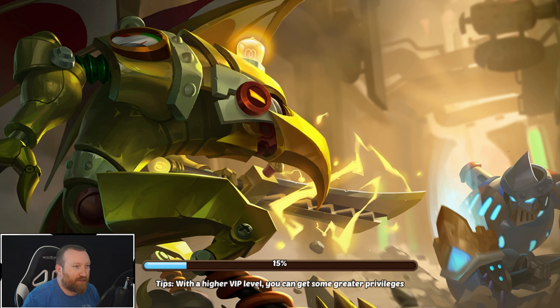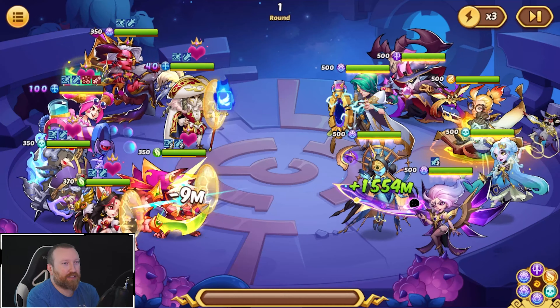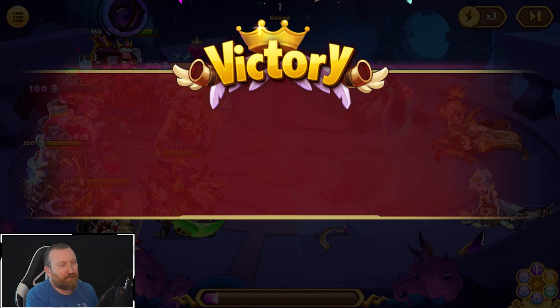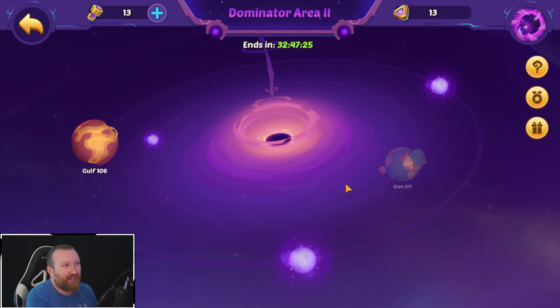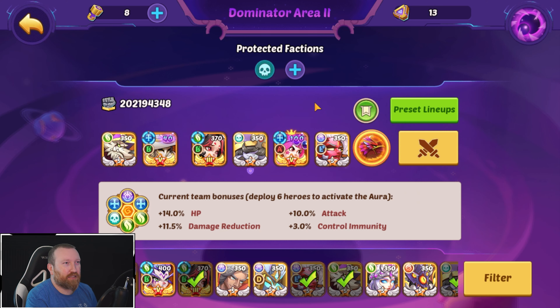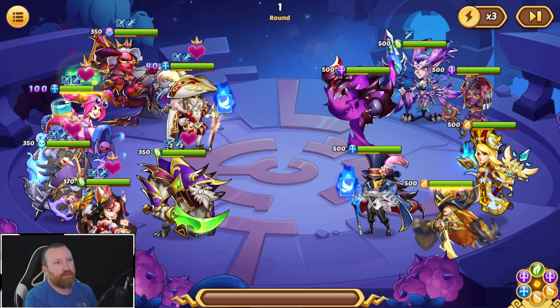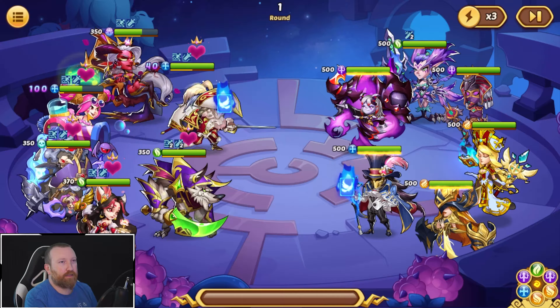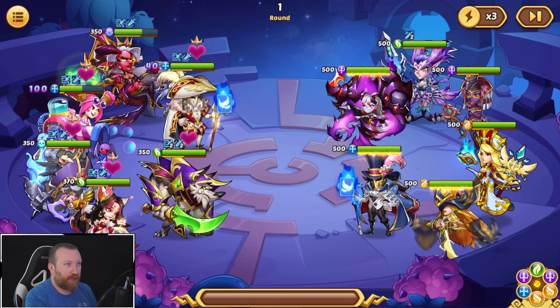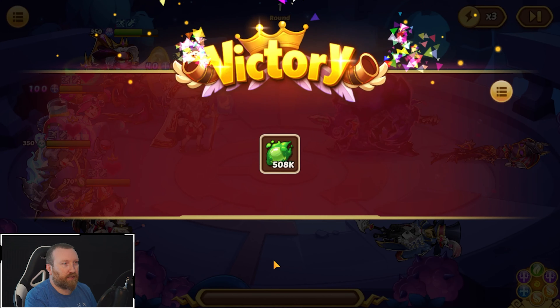I'm going to put her back in the back row for this one, see what she can do. Still getting sniped — she's somehow still getting sniped by every single hit. We're going to reset this one too. We have 13 protection signets but I don't think we need them. She did get her energy drained — doesn't really matter.